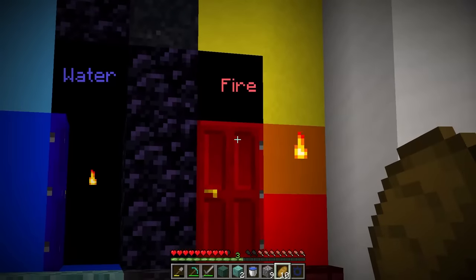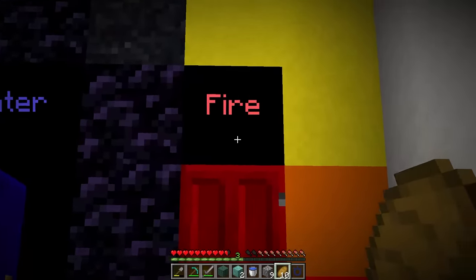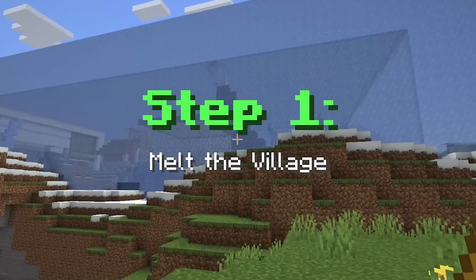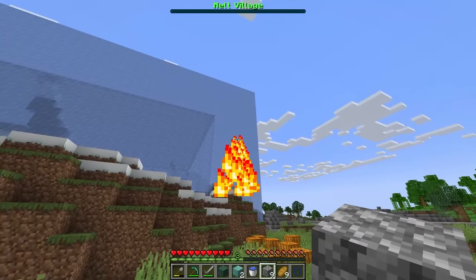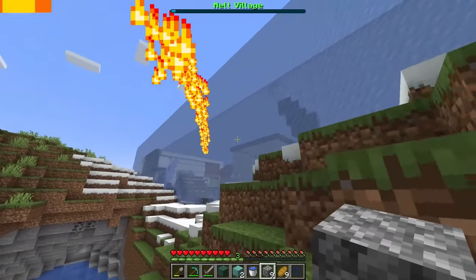And now the next step may be fire or wind. I'm feeling like we should go in order. And I was kind of looking forward to fire. So without further ado, let's try this out. Step one, melt the village. Oh, I'm fire master now. So as fire master, we got a brand new ability where I think I can just throw fire. So we're upping the temperature with the melting. I get it.